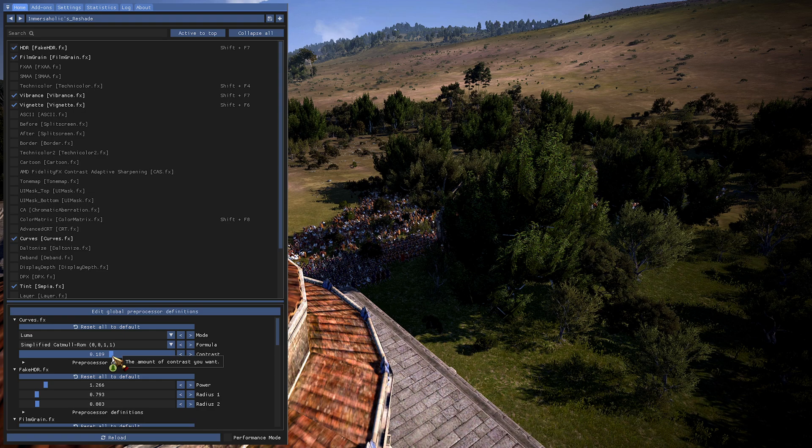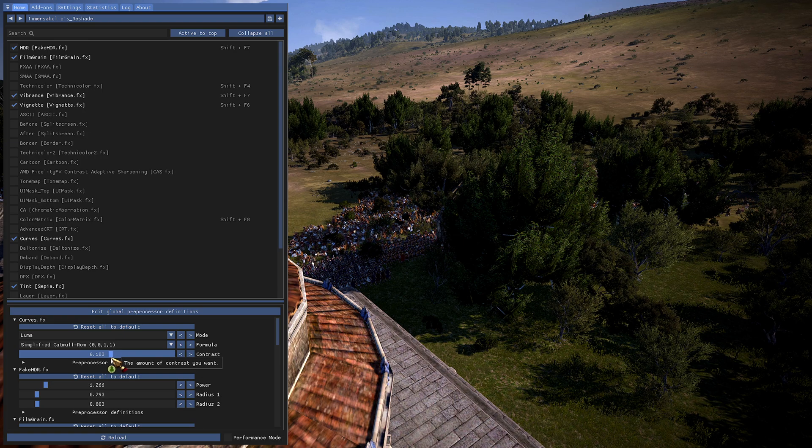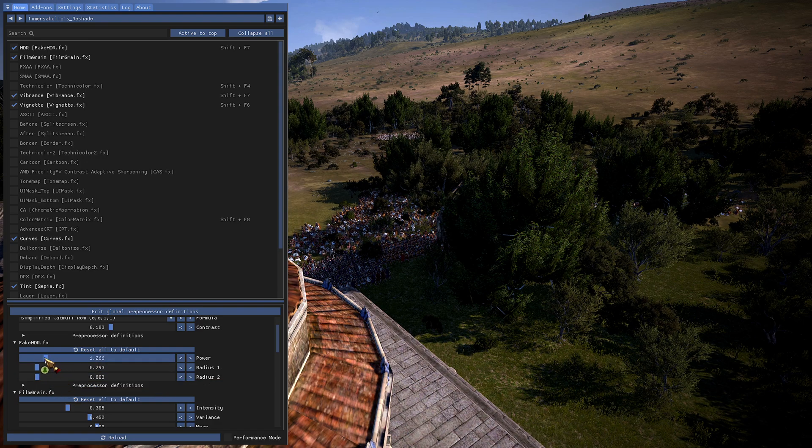Curves at 189 basically just adjusts how shadows work — most of these adjust how shadows work. Fake HDR adds an HDR effect with some radii behind it. You want to leave the radii mostly alone to whatever the person who made this reshade set it to.